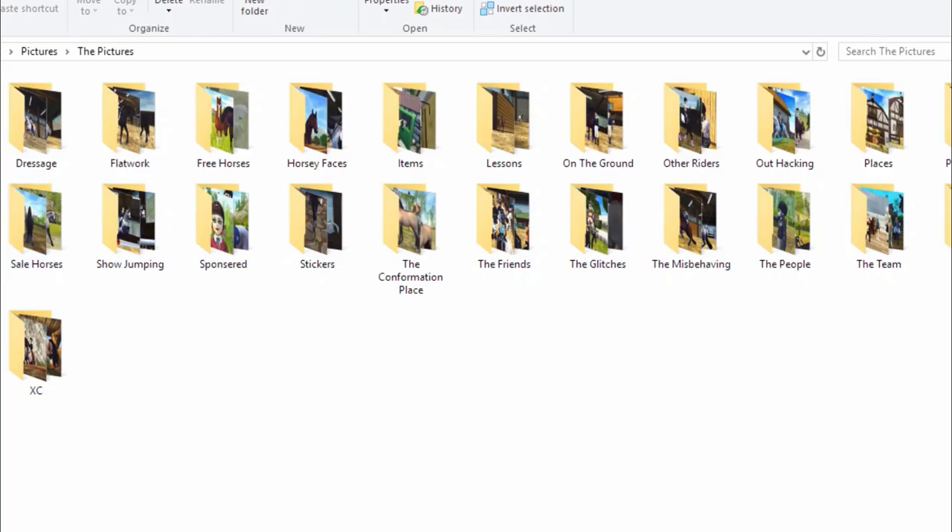My entire computer is practically devoted to Star Stable Online and practically all my pictures are Star Stable pictures. I won't be showing downloads since those are just thumbnails. This is where I have all my Star Stable pictures organized — I have a bajillion different folders, everything is specific. Some pictures fall under multiple folders but I just put them into one. I just want it generally separated, so let's start with the dressage folder.